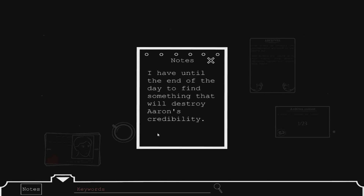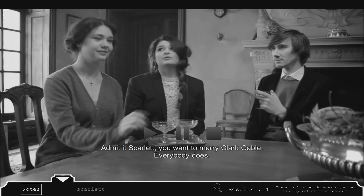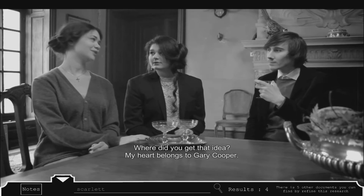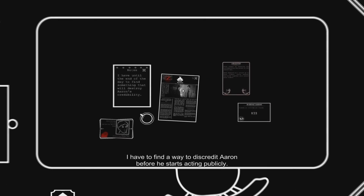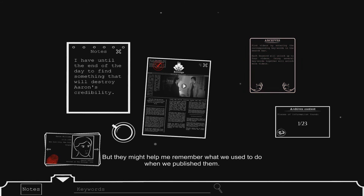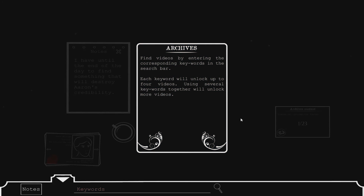Scarlet has four days to find what she's looking for, with a limited amount of sources on hand. Only some of what Scarlet has access to is actually relevant, and narrowing down all the information is where the difficulty lies. After all, she doesn't need to know what everyone had for lunch — she just needs to know something that will ruin Aaron's reputation. Some kind of oversight to destroy the public's trust and make Aaron somewhat of a criminal by association.